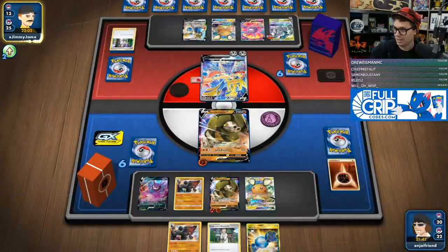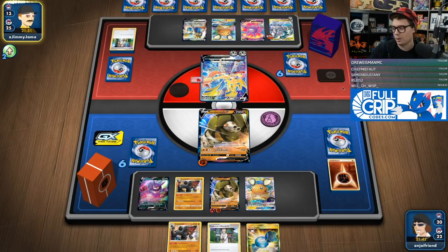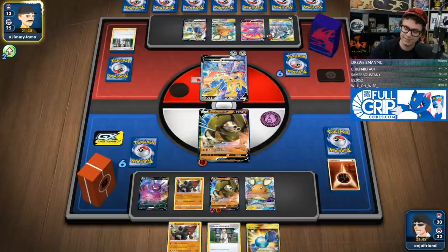They are down two waters, so we're hoping that Ultimate Ray is not an option for them here, and they are down three saucers as well. So I think they go knockout here, I go knockout back on Zacian, and then they can't attack — or at least they'd have to energy switch off. If we hit like one more hammer, you're saying there's a chance?